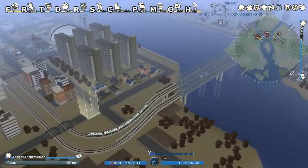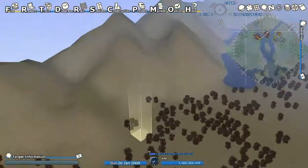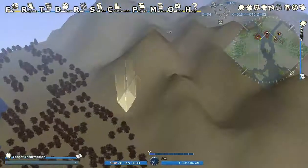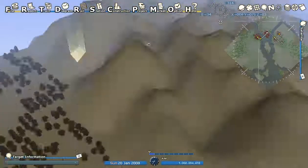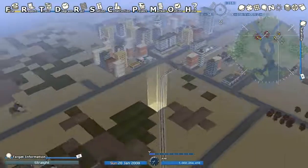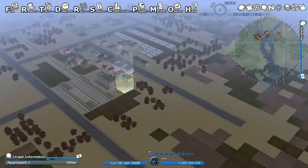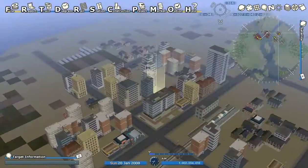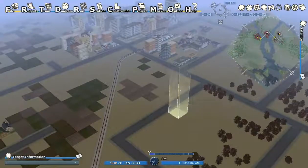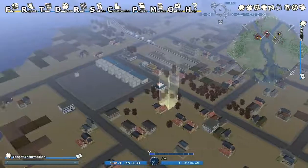You have to have materials for the city to develop. Factories will make materials. If you just have a train go off the edge of the map it will bring back materials, although you can only get to the edge of the map there. You might need to bring people in from the edge of the map too. Passenger trains make money if there are passengers. This village and this little town won't develop because there are no materials.